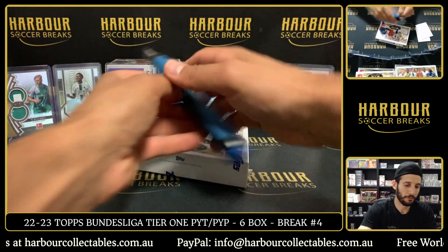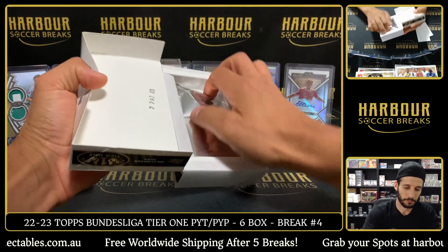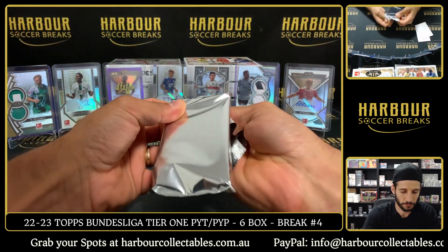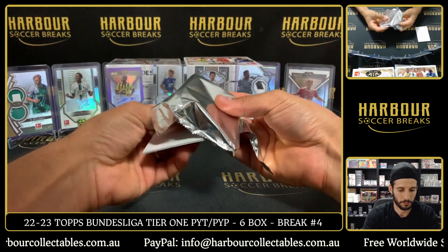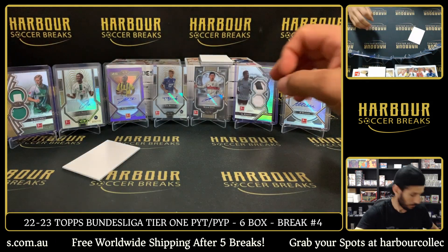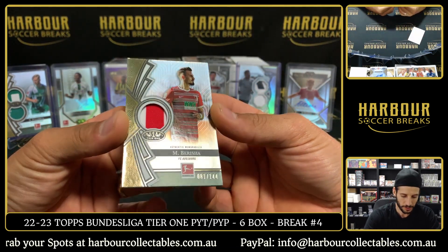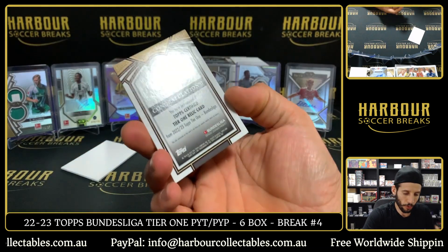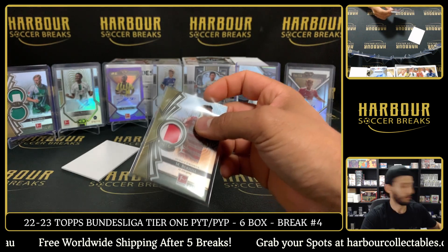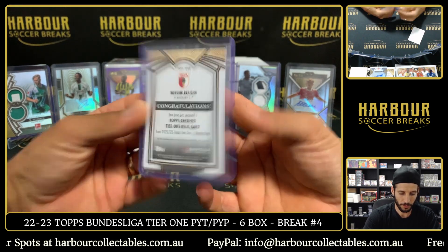Let's go box number five. These are very quick breaks — really beautiful cards. Up next on box number five: Berisha, nice one — look at that patch! 81 of 144. Berisha, Wolfsburg. There you go, Steven. T1 Tier 1 Relic, Berisha.